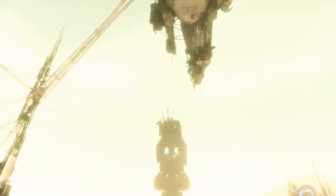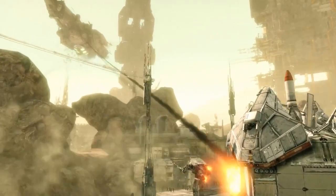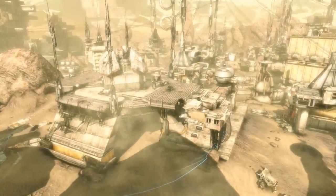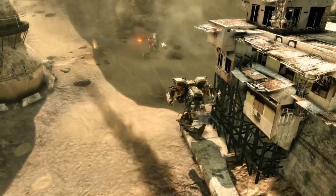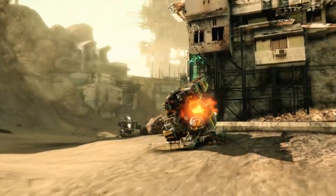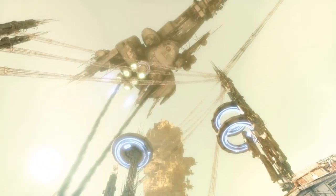Once enough EU is deposited, a battleship will launch, causing the anti-aircraft gun to become active. The team that controls the anti-aircraft gun controls the fate of their opponent's battleship. Control the anti-air gun by standing near it with your teammates to destroy the enemy's battleship, or to ensure that your ship reaches the enemy base.